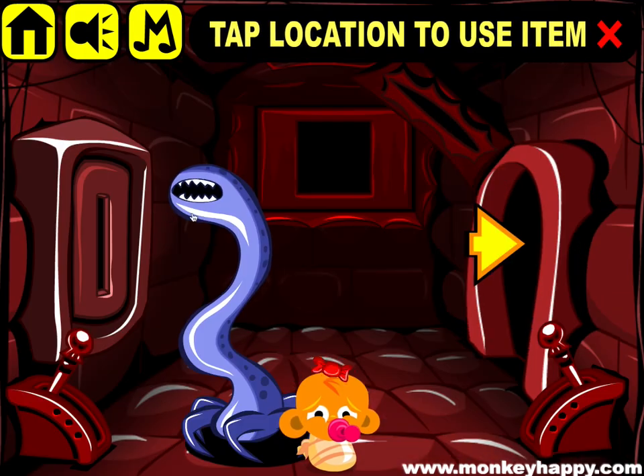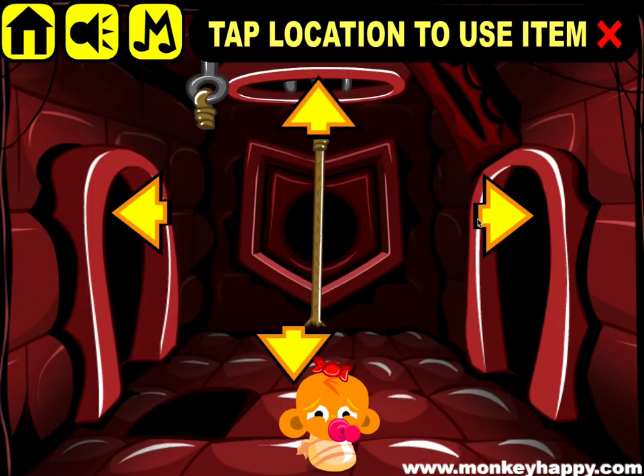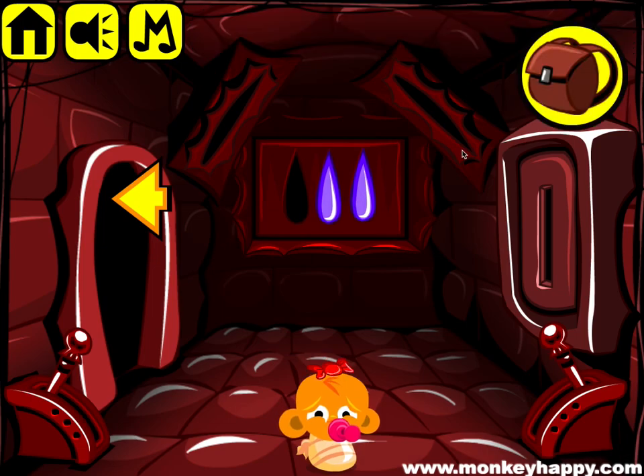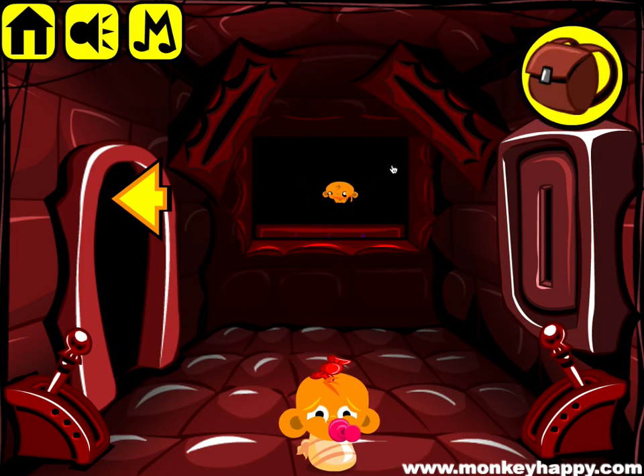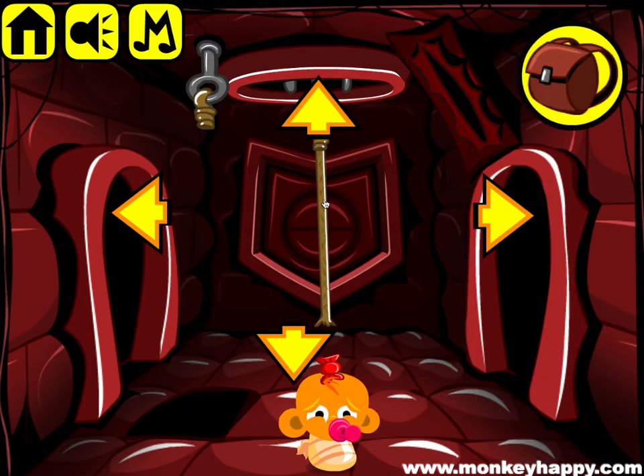Combine the two square bits and put those in there. That goes in there. Combine the two circle parts and the circle goes in here.